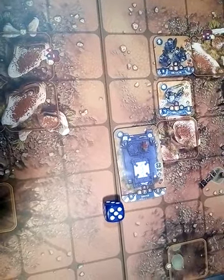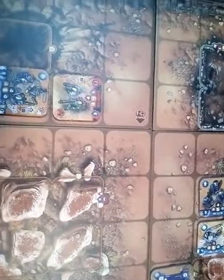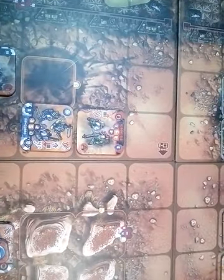The Rhino advances 2 squares and shoots at the Big Shooter, rolling a 5 — that's enough. The Rhino eliminates the Big Shooter unit.